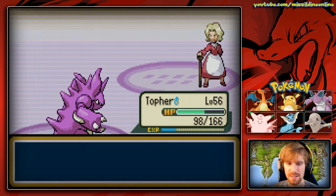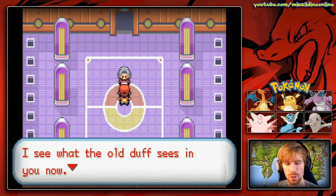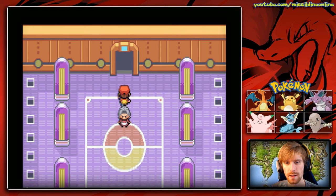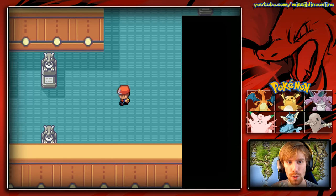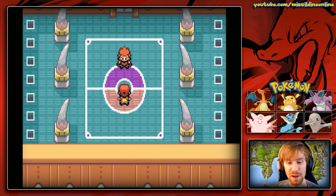We earn 2,361 Pokedollars. Agatha says: 'You're something special. I see what the old duff sees in you. I have nothing else to say — run along now, child.' And with that, three of the Elite Four are down. In the next video we will beat Pokemon FireRed. I don't want these episodes too long, so cutting it here. Thank you very much for watching and remember: never give up, never surrender!